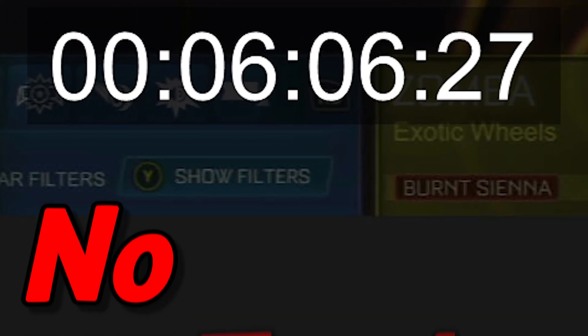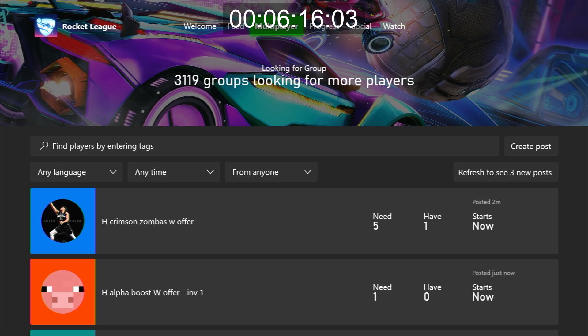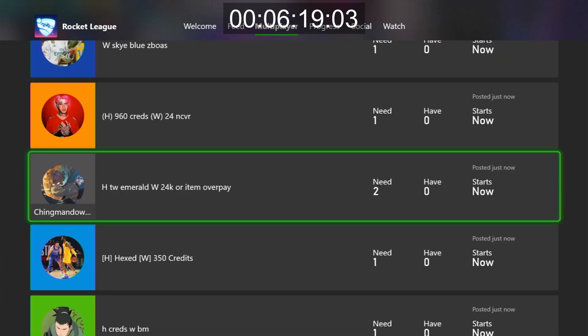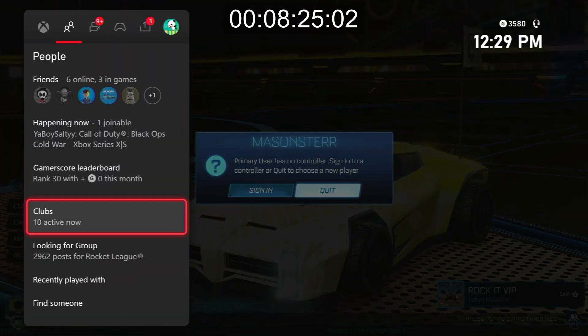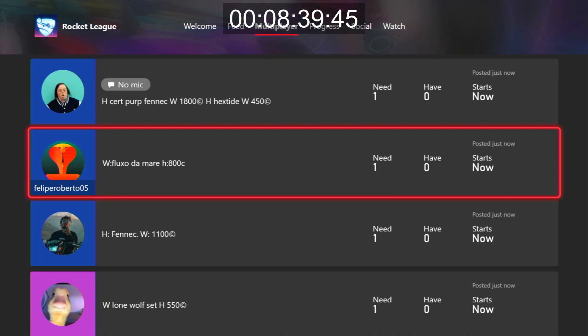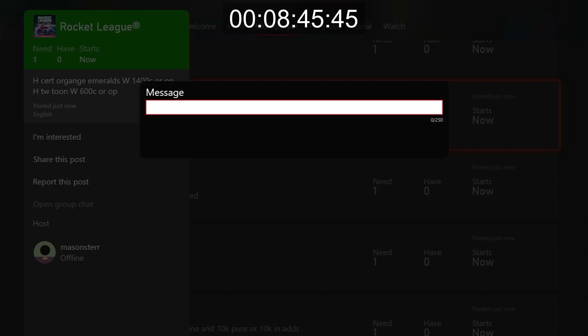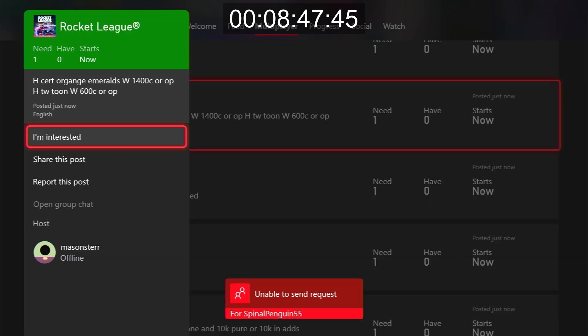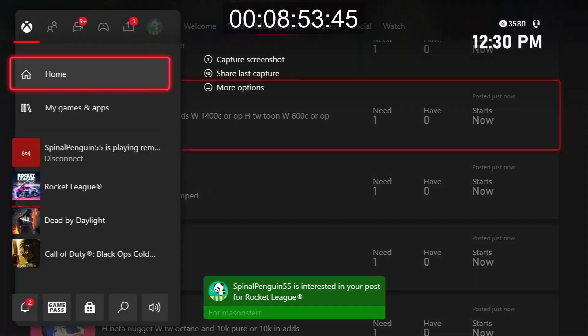Already six minutes in and no trades — I was worried about this. I thought I'd get a lot more posts on Rocket League Garage, but unfortunately not. I'm going to have to scour the looking for group page right now for literally any offers, for good underpay at least, or maybe some scam attempts. I'll refresh this and just immediately go to my other account — I don't type it in again, I just go to my other account quickly, scroll down until I find the post to be interested in it, and it automatically goes to my looking for group on this account. Just a little tip for you guys.